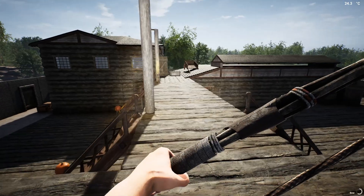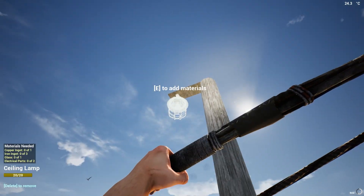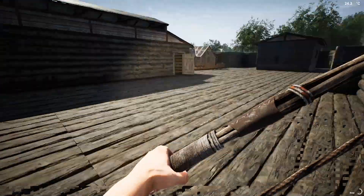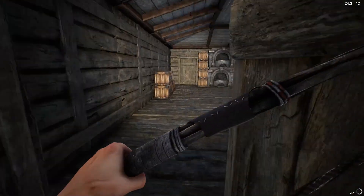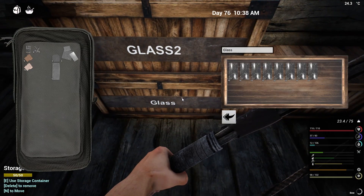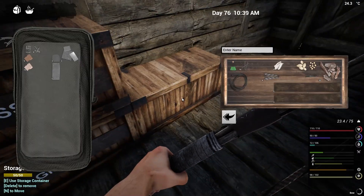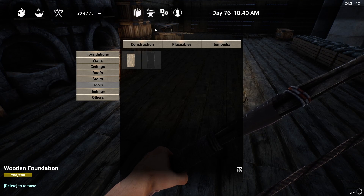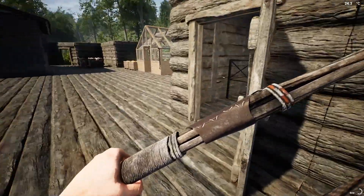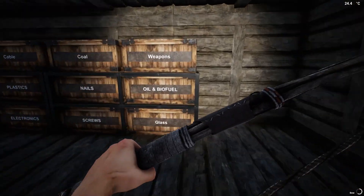For the ceiling lamps I need copper, iron, glass, and electrical parts — about four electrical parts. We might have to make some more plastic. I need one more plastic, so I need oil. I've already gone through a lot of oil today — let's see, I need around 12 to 15 units and then bark.